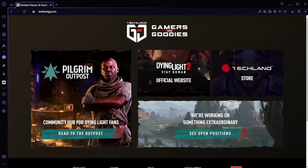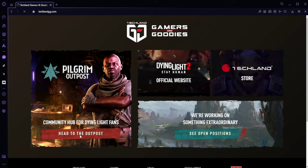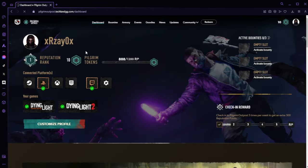Head to techland.gg, come down here and head to the Outpost. Click that — make sure you're all logged in and platforms are connected and all that stuff. Once you're here at the dashboard, you want to come across here.